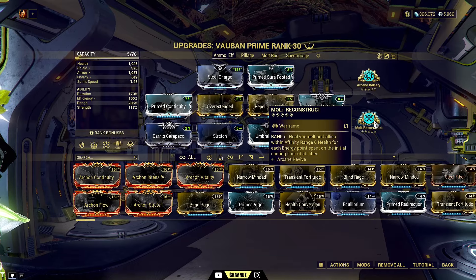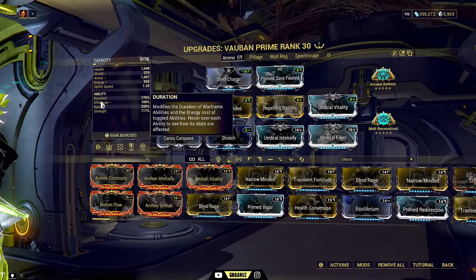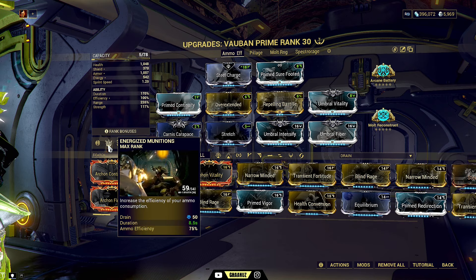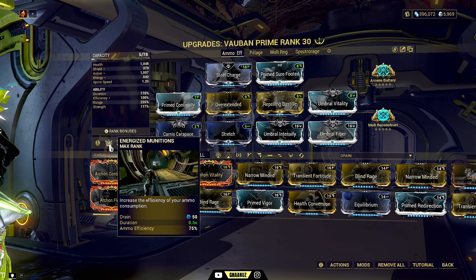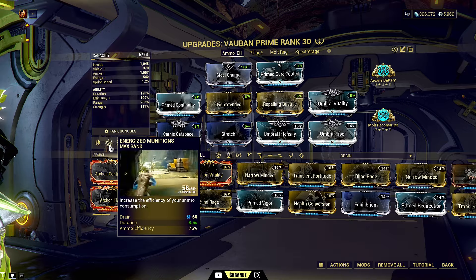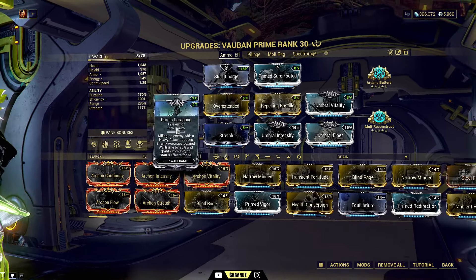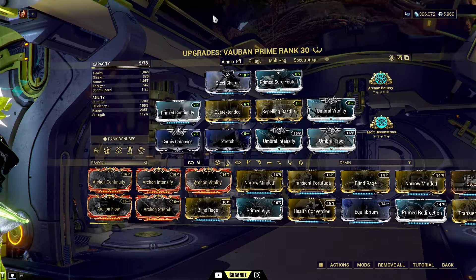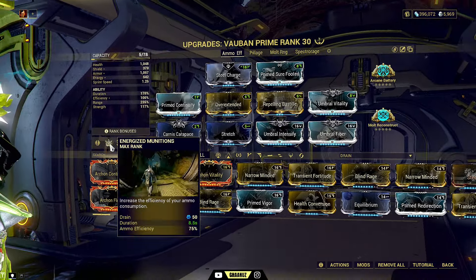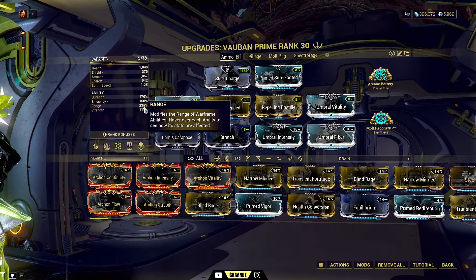Mold reconstruct is there because I need to heal myself every time I cast that ball or use energized munitions. Since efficiency is 100% and energized munitions costs 50 energy, 50 multiplied by 6 is 300 — I get 300 health back every 8 seconds. Vauban will never run out of energy because you already have immunity to status effects, health is taken care of by mold reconstruct, and you'll be spamming your energized munitions all the time.